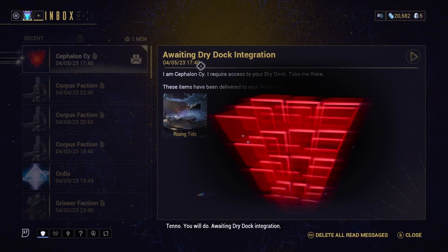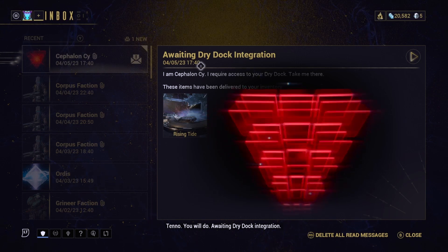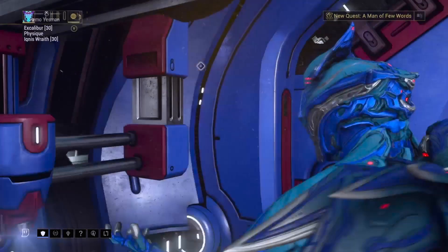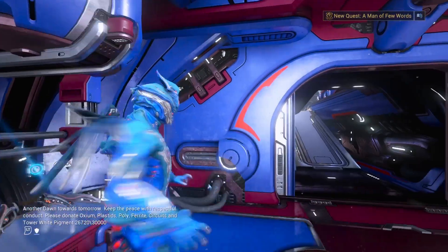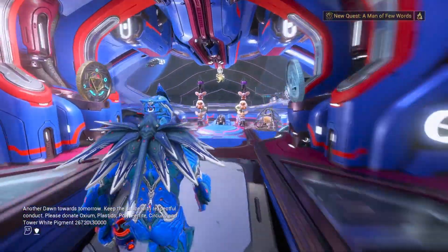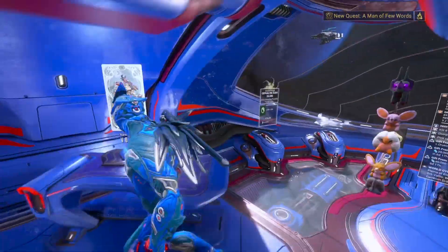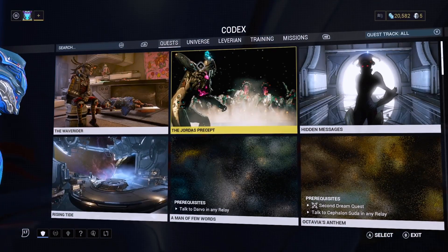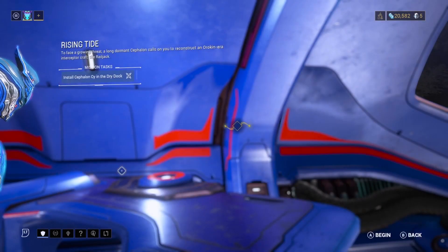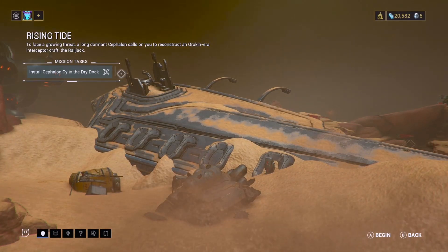At this point you should receive a message from Cephalon Cy, and the message should contain the Rising Tide quest. So once you have that quest, go ahead and listen to what Cephalon Cy has to say. You can start the quest directly from the Codex — go ahead and head over to your Codex, scroll over to Rising Tide, and start the quest from there.